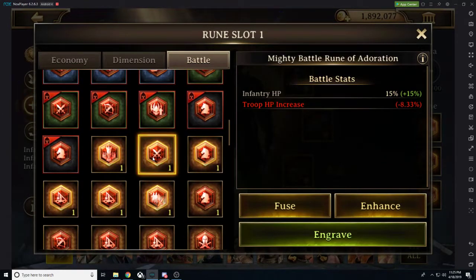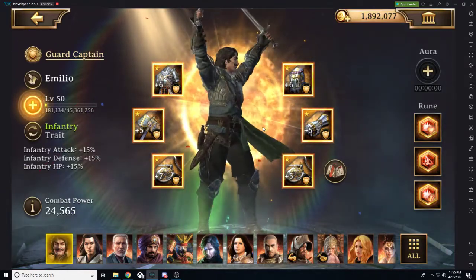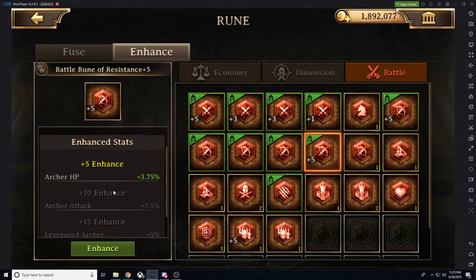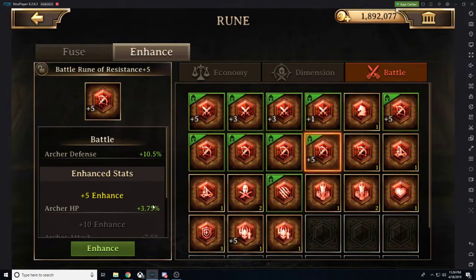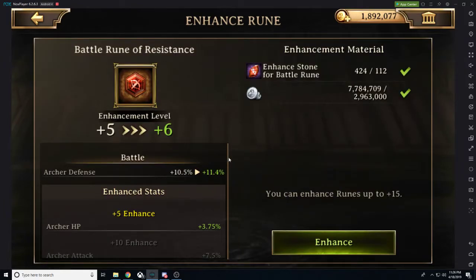Then we get to the mighty runes, which cannot be enhanced. So these are great runes, but they cannot be enhanced. Mighty runes have amazing base stat percentages. But if you can enhance your immortal runes to high levels, you not only increase the percentages you're obtaining, but you're also obtaining additional percentages and different stats. So on this battle rune of resistance — which gives us archer defense — at plus five enhancement level we're gaining an additional plus 3.75% health plus 10, plus 7.5% archer attack, and at plus 15 we get a leveraged archer damage increase.